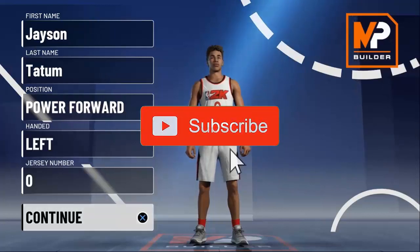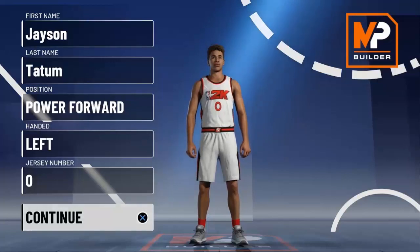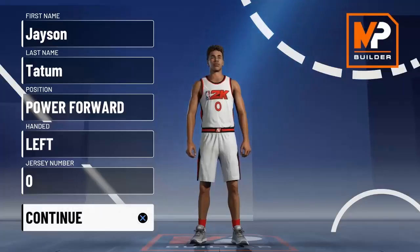Yo what's good y'all, it's your boy Stank Mouth, Memphis 901's favorite cousin, the god of mischief and your auntie's favorite nephew. We're back like chiropractic with another video. Don't pay attention to the face scan, okay, that was for yesterday — but today we are making a Jason Tatum build.